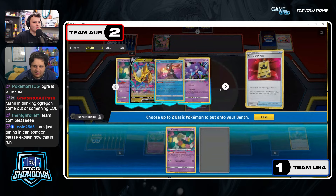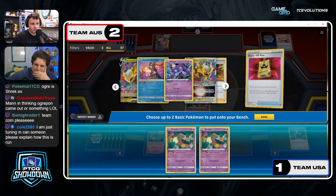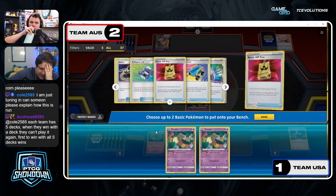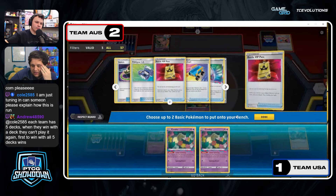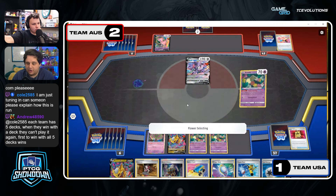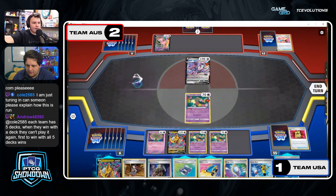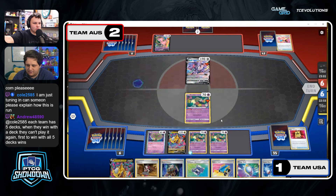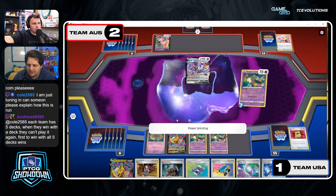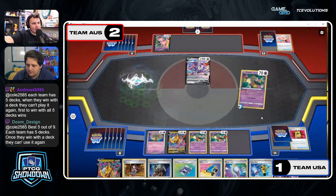Punching a Mew V-MAX is okay as well if it's going to become a Mew V-MAX — because you can Tina it. Getting to your Tinas is the most important part. Heavy on the Confeys here — two Confeys getting lined up off this Battle VIP Pass. Looking for an easy time to Mirage Gate next turn. They're recognizing the poor start from Team Australia and just want to capitalize as much as possible. They're going to get to five cards in the Lost Zone — they just need a Colress next turn.